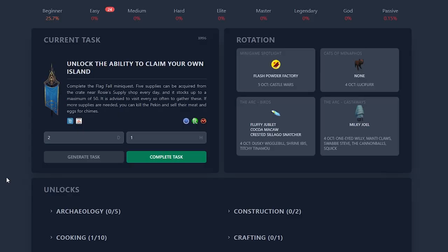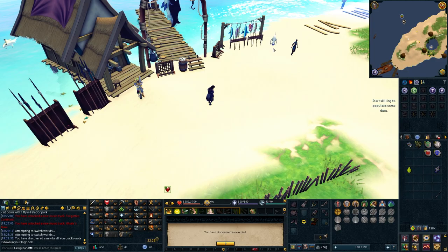Before we roll the next task, I want to do some time-sensitive passive Ark tasks. Spot a crested Selago Snatcher?